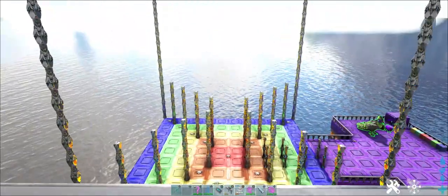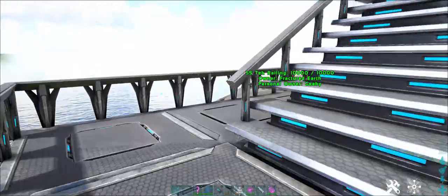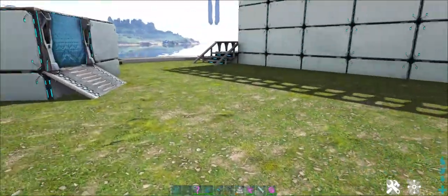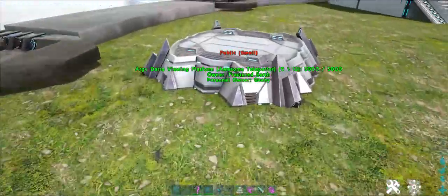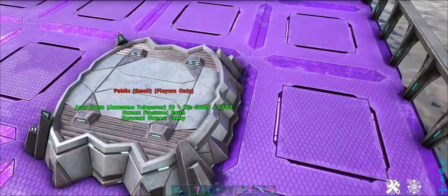I'm up here at the RGDarts viewing platform and from down here you can see the RGDarts game board. Very easy to get to — just on your teleporter, head for the RGDarts viewing platform. Once you're here, if you are playing the game, you want to use the teleporter to go to RGDarts, which is right down here.